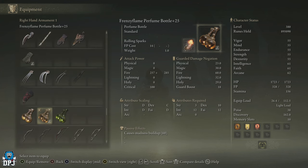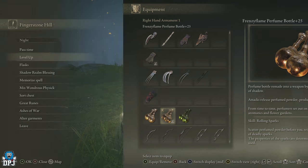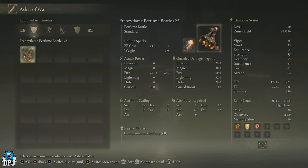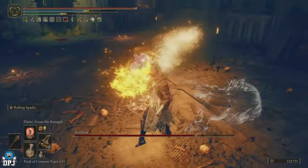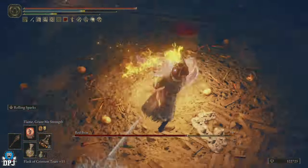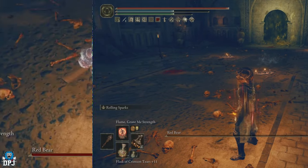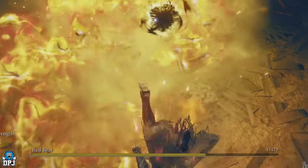What I'm doing here is spamming the scale button on my Perfume Bottle, which now has the Rolling Sparks ash of war applied to it — make sure you do this. This attack can be harder to hit smaller, quicker enemies, but when it connects, as you'll see with the boss on screen now, it absolutely mounts them. Enemies with any larger scale or that aren't as fast — once this connects, it utterly destroys.